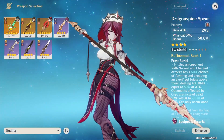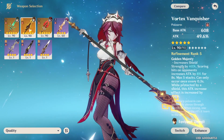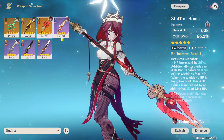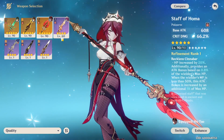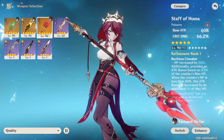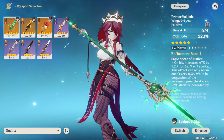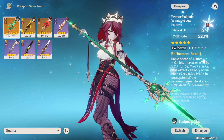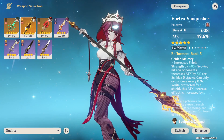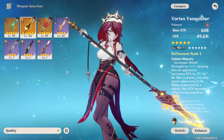For five-star weapons, Primordial Jade Winged-Spear, Vortex Vanquisher, and Staff of Homa are all amazing weapons that work on her. In terms of priority, it's probably Primordial Jade and Staff of Homa first — I'm not sure which is better for her yet — then Vortex Vanquisher, then Skyward Spine.